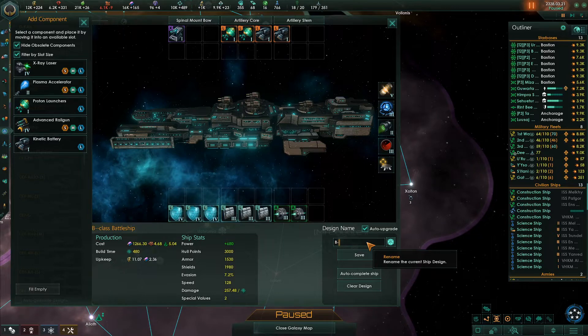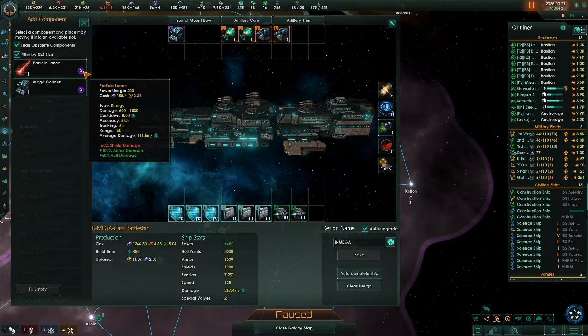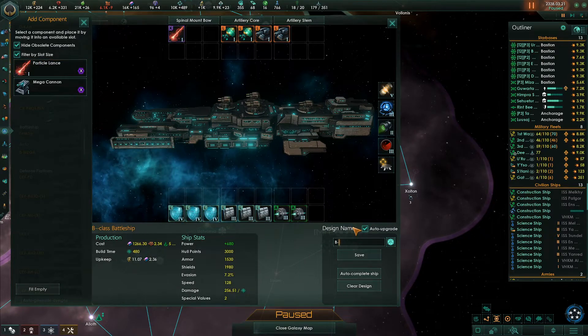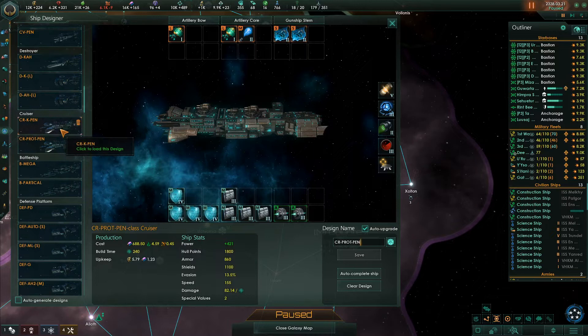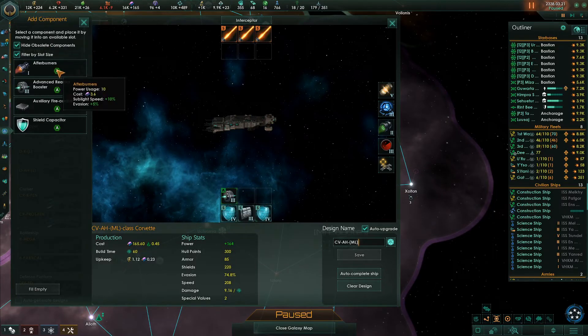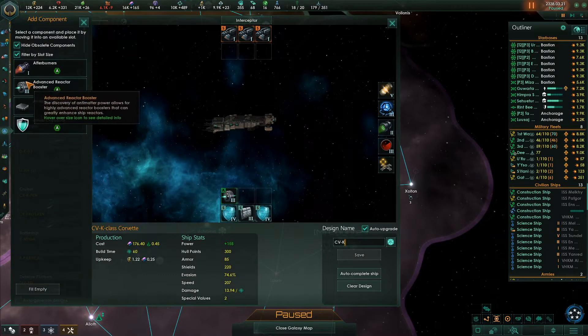I'm going to call this the Bee Mega. I'm also going to do the particle lance - you can see this does all armor and hull damage, this does a mix of shield and hull damage. I just like to mix things up. The B Particle. Now in my corvettes, I want to change from a reactor booster to afterburners - these add 5% evasion. I don't need the extra energy on these ships, so the extra evasion is helpful on the corvettes.